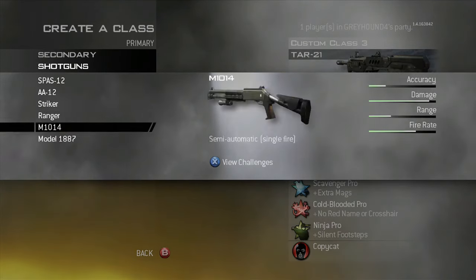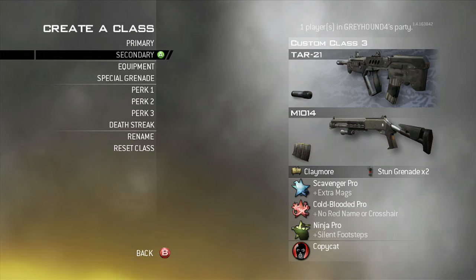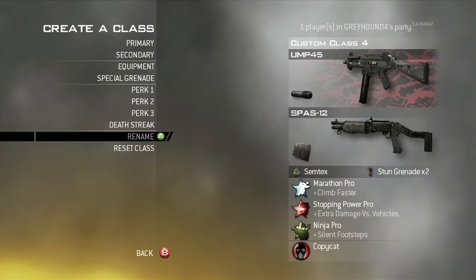Here I have the M10, and the M10 is probably my favorite shotty in the game. I guess you could also go AA-12 or Spaz, but I like Marathon with the Spaz, and that's what this class is.